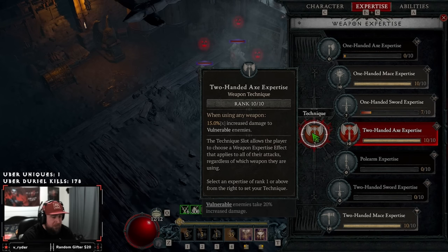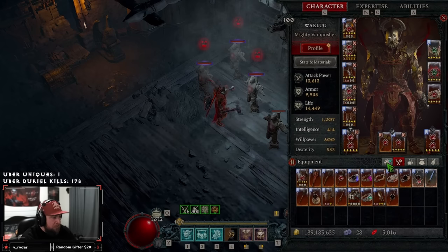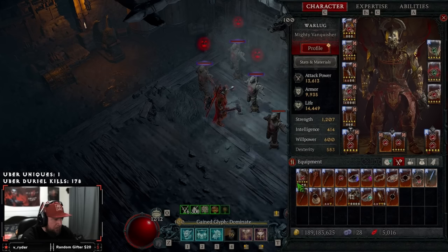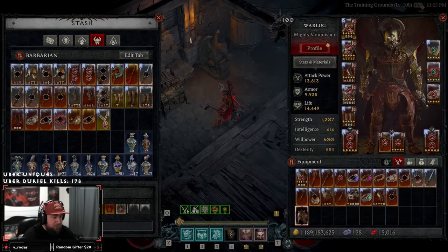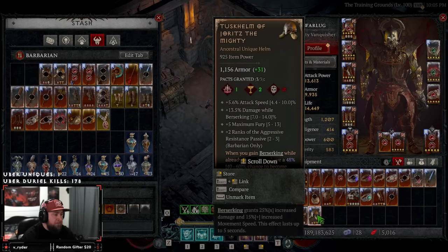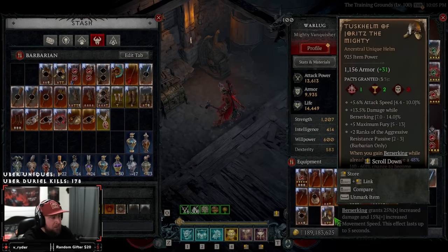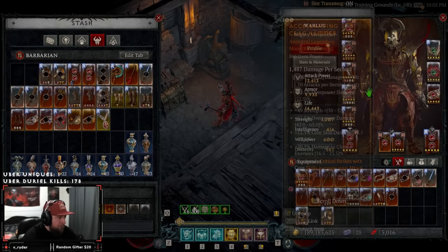Our expertise of choice is Two-Handed Axe — increased damage to vulnerable enemies, super easy choice. Now let's get into gear. If you have Shako, go with Shako. You could also use the new Crown helmet as a Shako replacement. I've opted for Relentless Berserker. You could also try God Slayer's in the helmet slot, or Gorgowitz of the Mighty — when you gain berserking while already berserking you have a chance to become more enraged, granting increased damage, fury per second, and 10% cooldown reduction. Any of these are super strong choices.